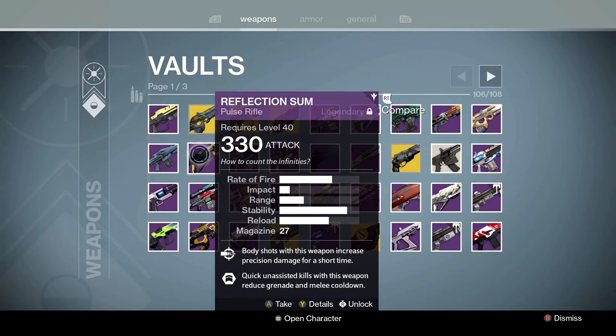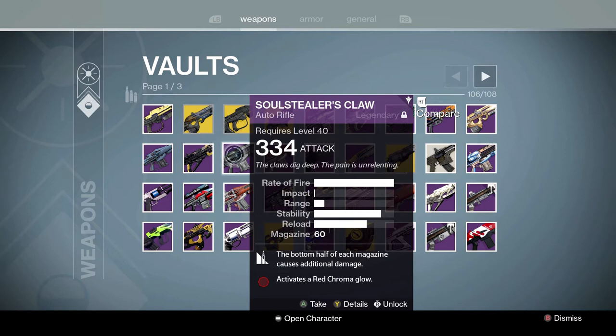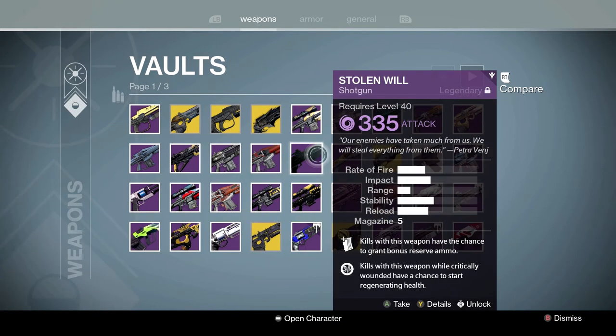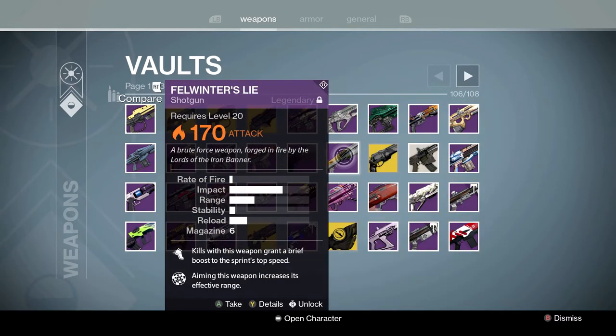The Reflection Sum was pretty good — Headseeker on it. Soul Stealer's Claw — also really good. This was my substitute for Doctrine of Passing before I got the actual Doctrine. Then we got Red Spectre. Stolen Will — strike specific gun, pretty good. My vault's been going for a while — we got three pages, so that's not that much.